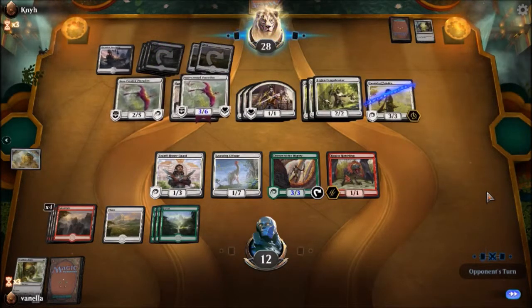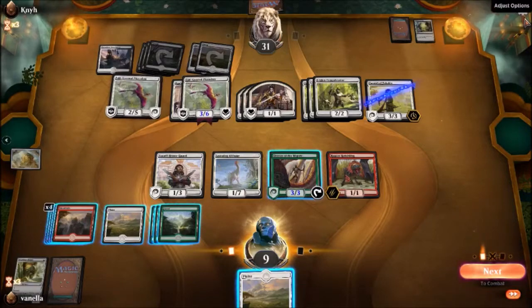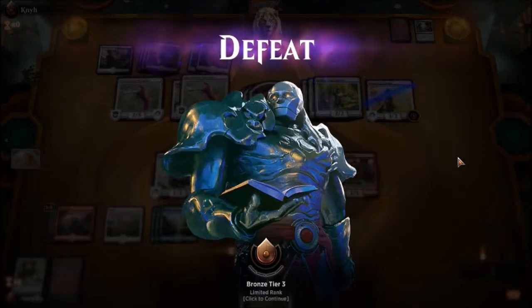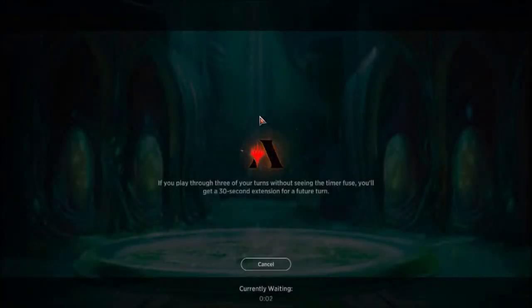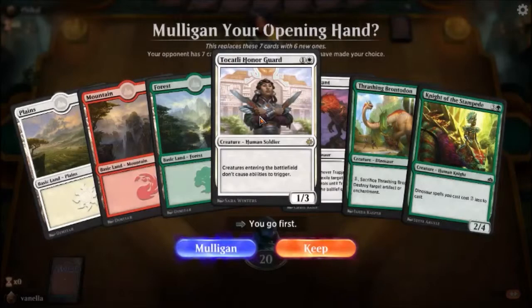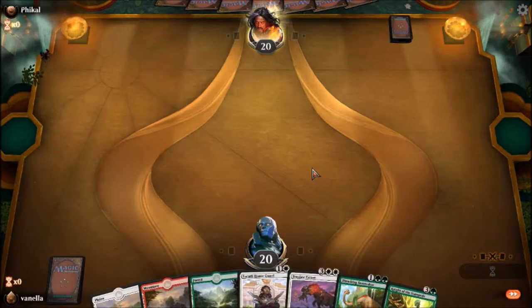Nicol Bolas would use the Immortal Sun to de-spark the planeswalkers, making them legendary creatures for now, and so they would be printed as legendary creatures in the set. That's one way of looking at it. Another way is that they would have some semblance of art — maybe a spell, maybe a legendary creature background — that would have them in there.